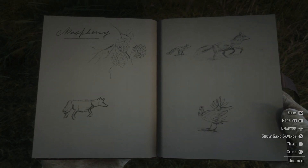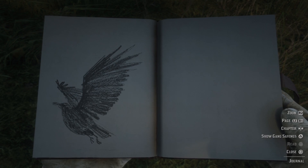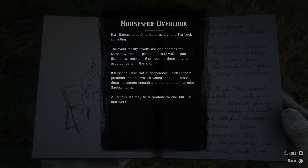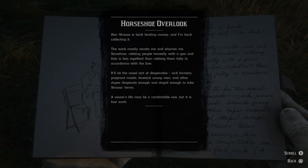Some more drawings: raspberry, what I believe are valley coyotes or maybe wolves, a turkey, and a western raven by the looks of it. Herr Strauss is back lending money, and I'm back collecting it. The work mostly revolts me and shames me. Somehow, robbing people honestly with a gun and fists is less repellent than robbing them fully in accordance with the law. It'll be the usual sort of desperados — sick farmers, pregnant maids, lovesick young men, and other dupes desperate enough and stupid enough to take Strauss's terms.